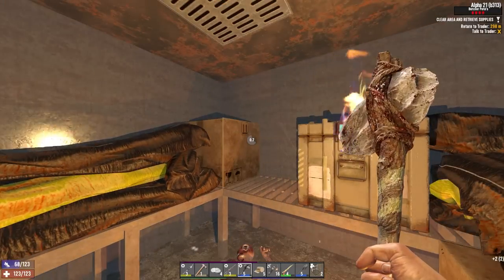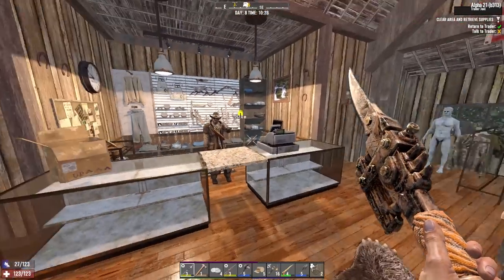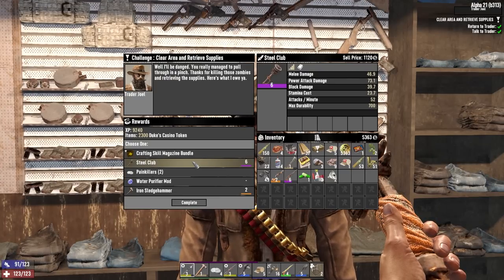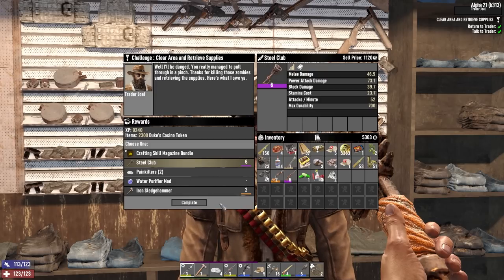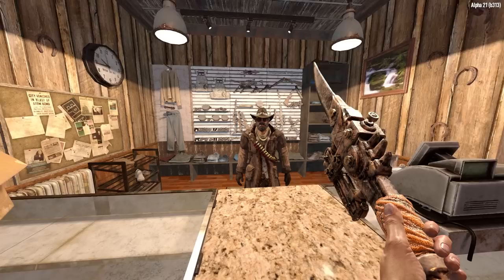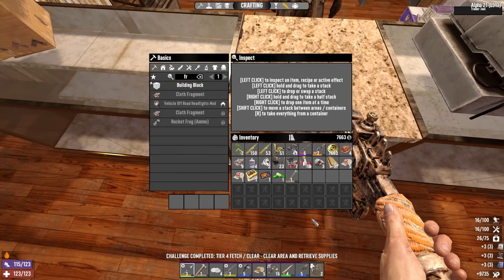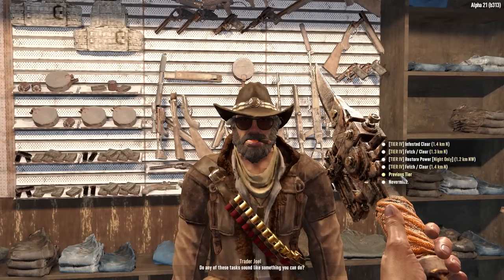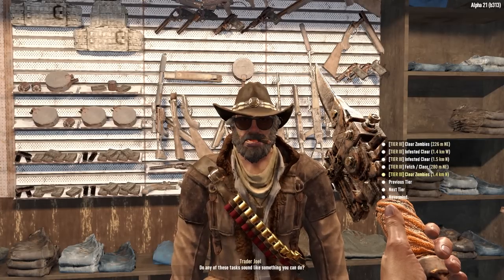I'm hoping for a good quest reward at least. In another world that would be useful, but we are not in that world — we are in the world of spears! So I'm going to take a crafting magazine bundle because it's more useful than any of that. That was awful. Even if that had given me a tier 6 steel spear I don't think it would have been worth it. Let's just do tier 3s.